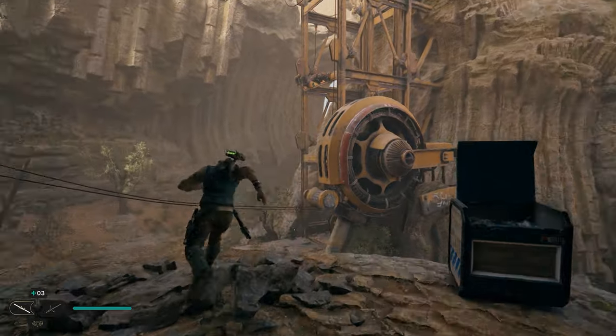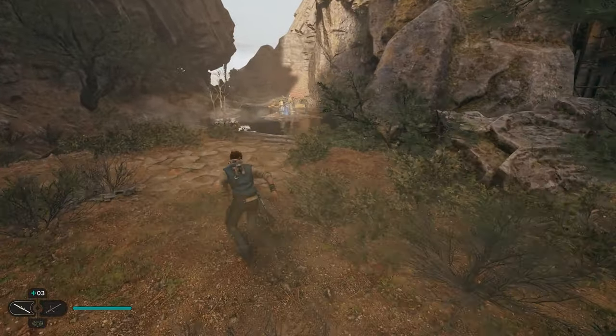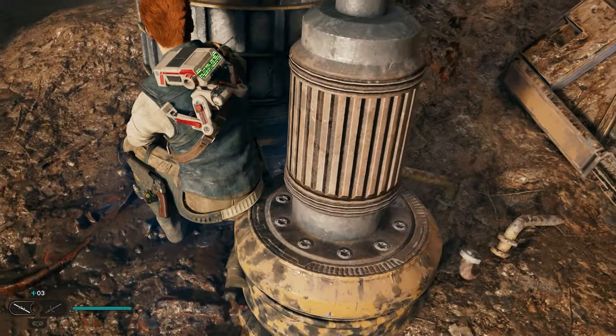After grabbing your first chest, we're going to head over to the left side of the elevator. This is the giant elevator here in the site. If you go around the back, there's a small pond, and in the middle of this pond you'll be able to use BD1 to get yourself your second collectible.